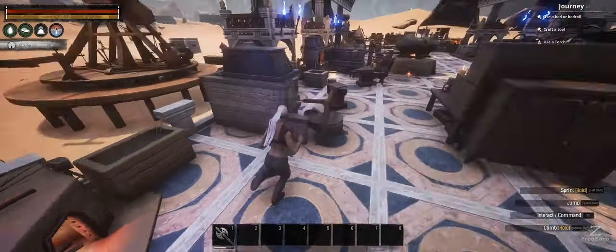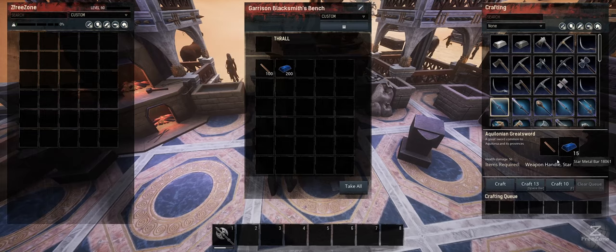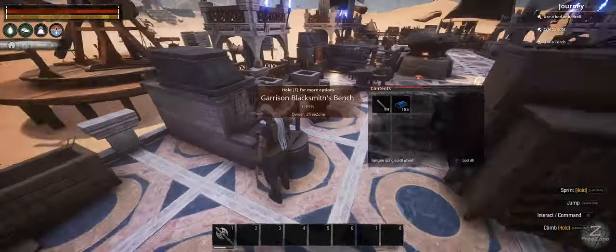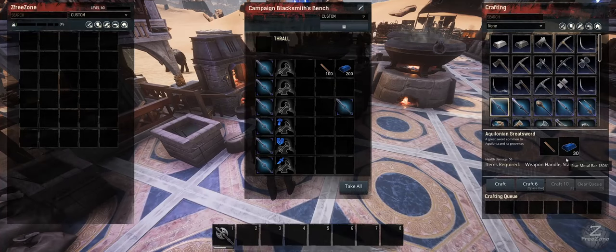On this next bench the star metal cost is 15, but it's actually going to be slower than the improved bench ticking away. Then the last bench over here costs 30 but ticks the fastest — as you can see it's done in no time. So that's pretty much the difference between the benches: it comes down to speed and material costs.